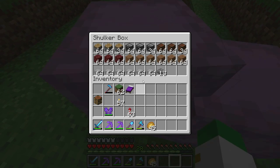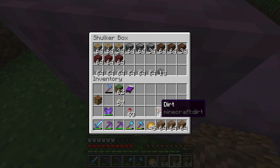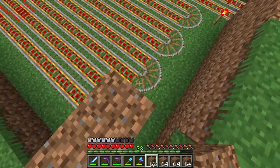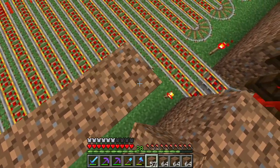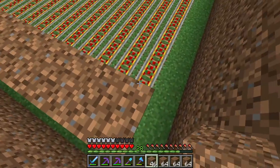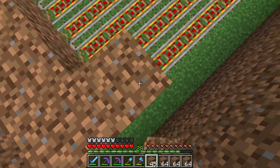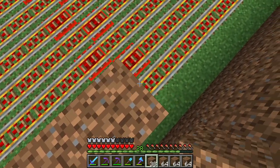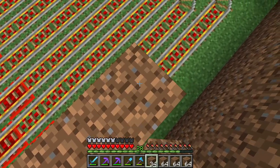Now we grab all the dirt and place it on top of these rails. You place the rails first because if you don't, you have no idea where anything goes. There should be about 18 blocks across — 18 plus 46 should be 64, so that's good. I'll build this in a time-lapse and be right back.